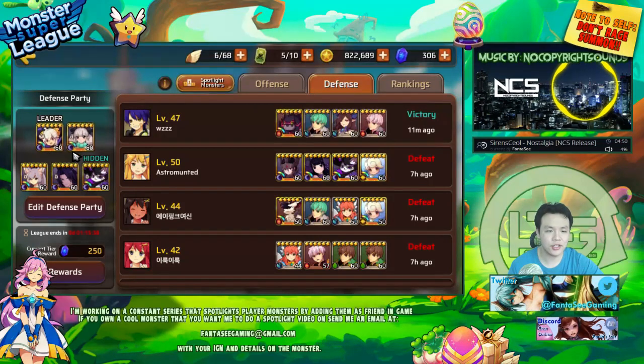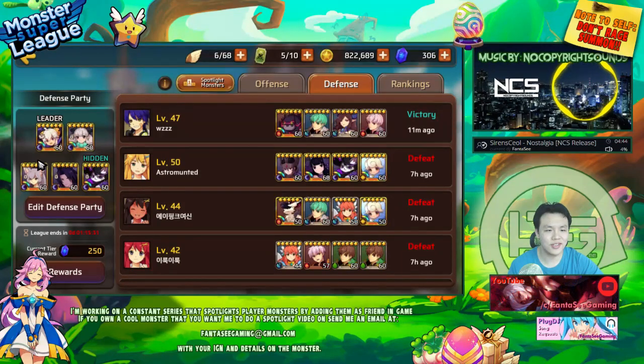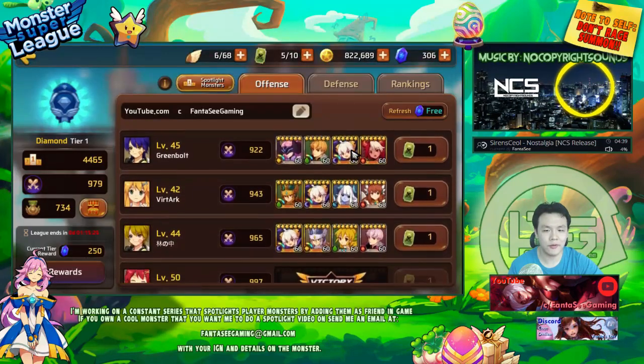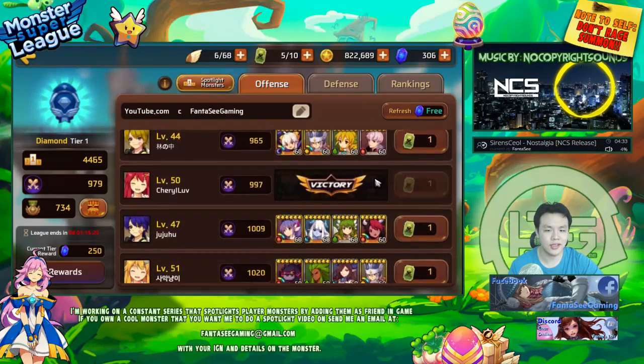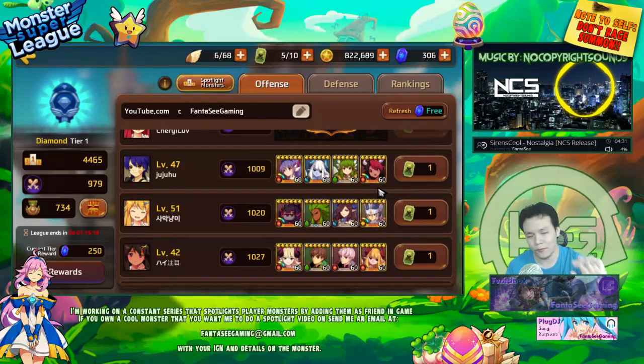This actually isn't even a proper defense, but I decided to just put some random monsters. This is my auto team that I use for autoing arena. Most of my fights I do are just auto. I literally just go in and basically I just pick on someone easy. I go in, go full auto and I usually win.